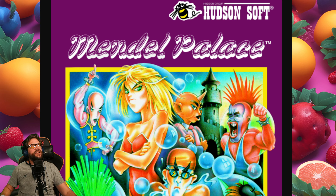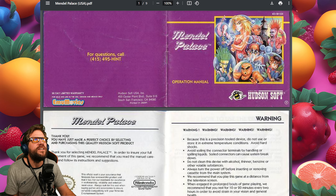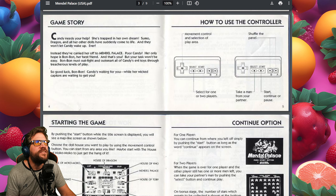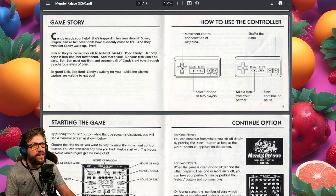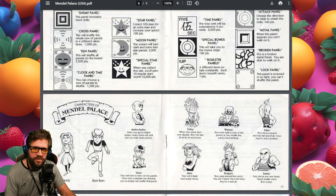Let's go to the manual and see if I can glean anything from that. Not the most interesting manual. We have an overworld map by the looks of things — the house of Moko Moko, Dragon, Vassa and Toby. Kind of a bit of a mid-boss name there. A hundred stars for an extra man. Moon panel will turn dark and turns into star panels, 3000 points. This is probably more contextual.